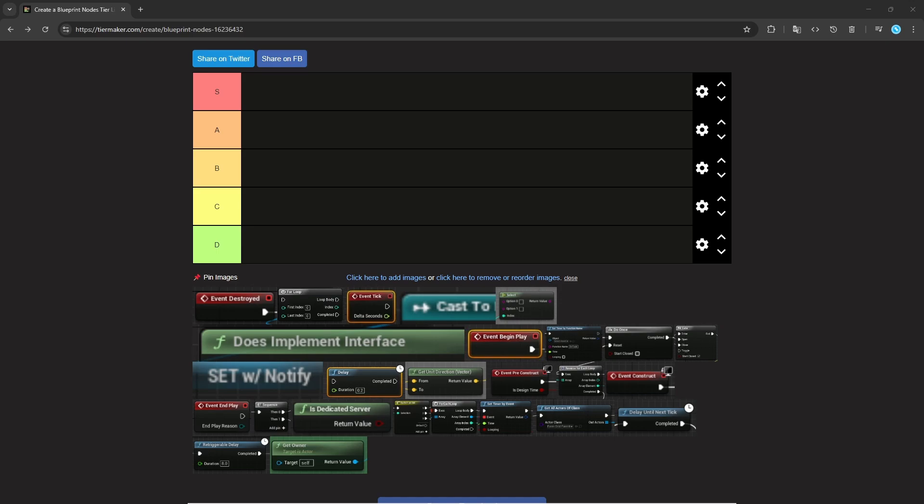I removed some of the nodes from this list that are obviously just must-use, just to use the functionality of Unreal — for example, spawn actor, create widget, or branch. These nodes are basically something you must use when you want to do something. If you want to create an actor, you don't have any other choice than spawn actor. Every game you're going to need some widgets, and of course branch if you need any conditional logic. So those are all going to be obviously S tier. Let's get into it.